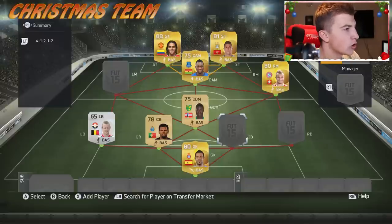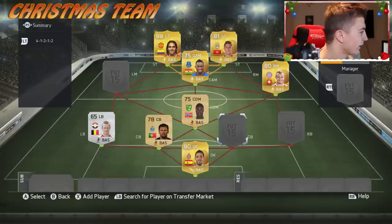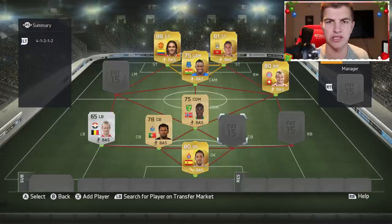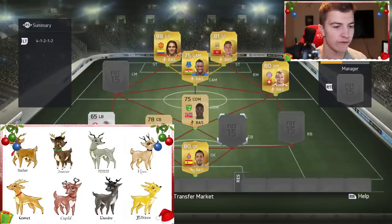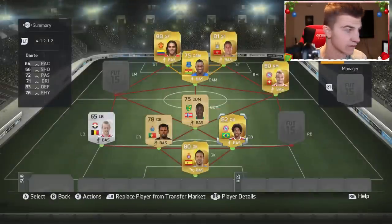Let me quickly do a little Google search for the names of Santa Claus's reindeer. It's taken me about two and a half minutes to Google the names - it's Christmas, you'd think you'd find it a little bit easier at this time of year. But we have got Dasher, Dancer, Prancer, Vixen, Comet, Cupid, Donner and Blitzen. So we're going to try and find a centre back beginning with D - we get Dante. There we go, that's a decent start.